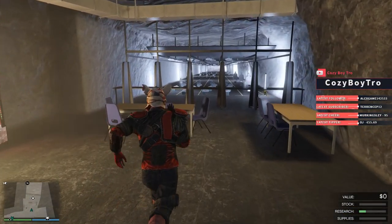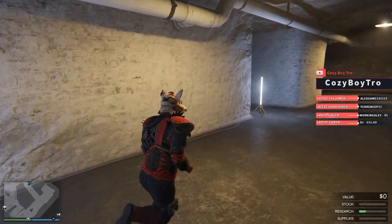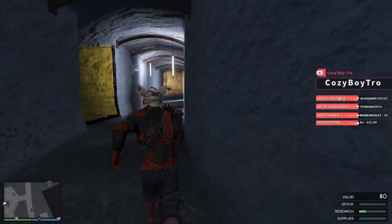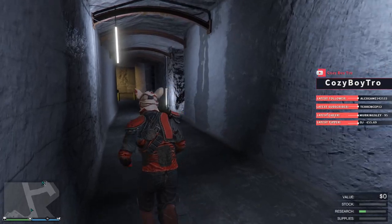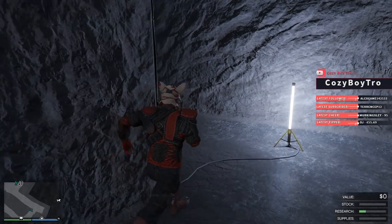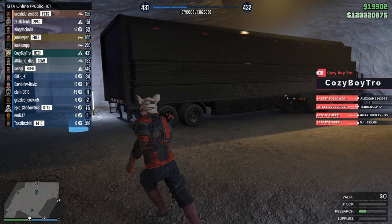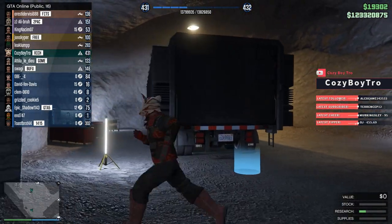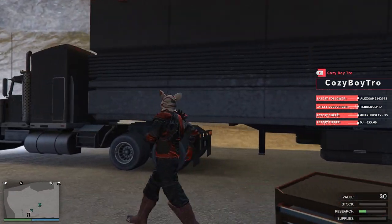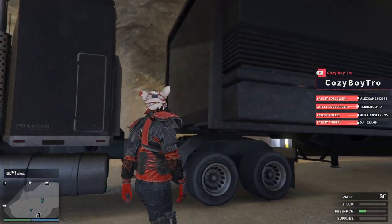Over here we have the shooting range, and if you go over here we're going to have the weapons workshop. As long as you have a custom weapons workshop — like in your submarine — you can also have one in the bunker where you can upgrade your weapons to mark 2. Here's my mobile operation center as well. You can store your MOC inside the bunker and use it for further upgrades to specialized Warstock cash-and-carry vehicles.